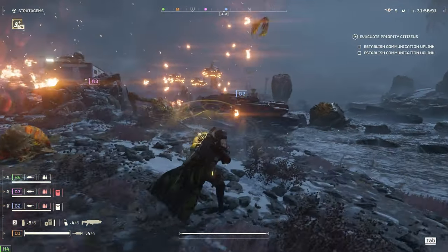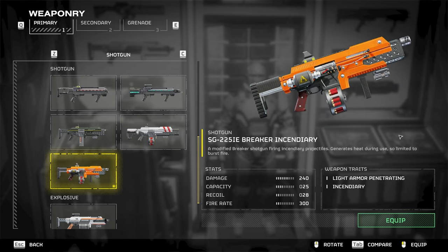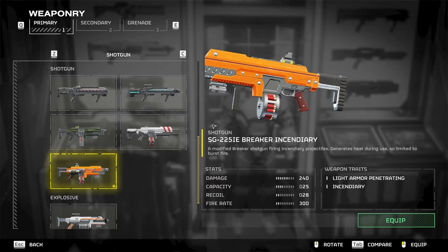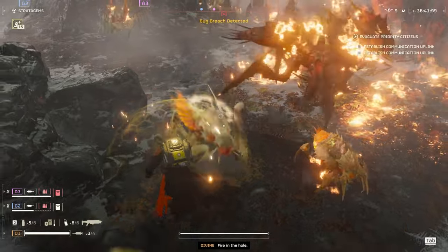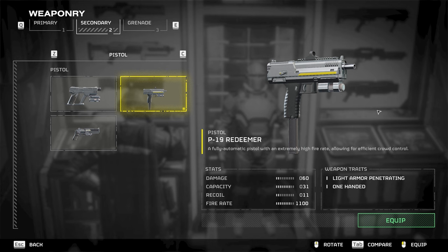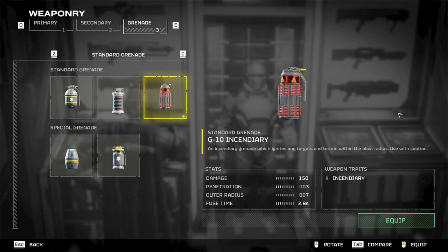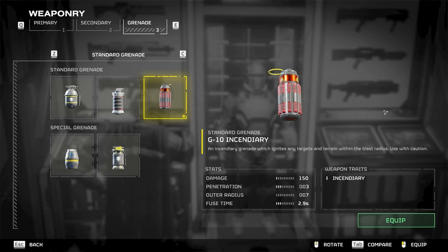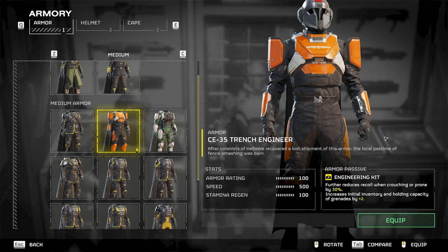Another way to spread even more fire is with the Breaker Incendiary Shotgun for the primary weapon. This also got buffed — before it used to shoot only 15 pellets and now it does 20, and also the increased fire damage as well. With the secondary, there's no fire-related pistols just yet unless you count the horrible laser pistols, so I'm just using the Redeemer. For the grenade, we're definitely taking the Incendiary Grenade — it's honestly not that great, like the impact can do much more, but this sets the ground and enemies on fire. And for the armor, just a trench engineer set so we can get an extra two grenades and reduced recoil.